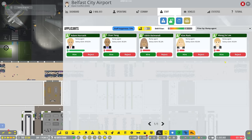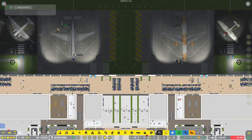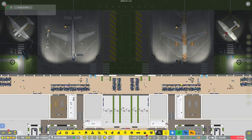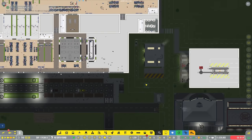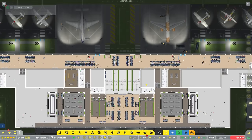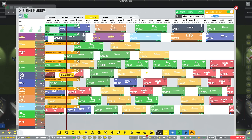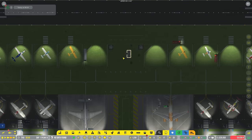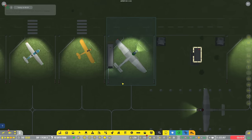All we can really do is just give it time and wait for the ramp agents to do their thing. We're getting more efficient as time goes on. We're waiting on the remote stands to kick in - we should have a remote flight coming in here. Is this the remote one? It absolutely is.